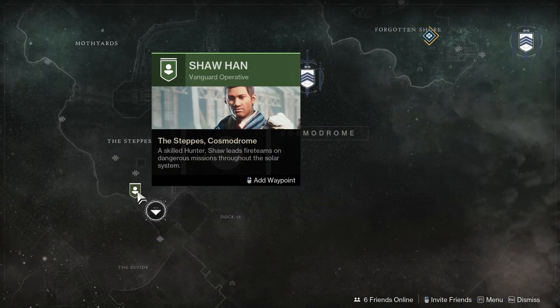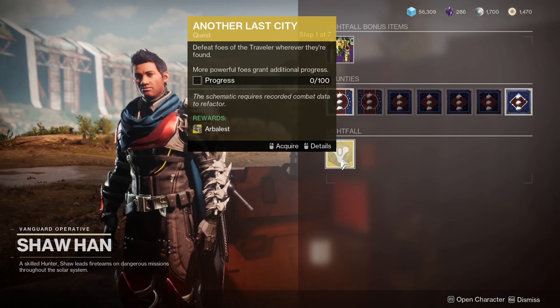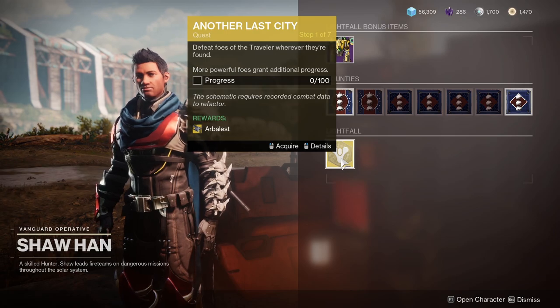To get the Arbalist Exotic Linear Fusion Rifle, you will first need to talk to Shahan on the Cosmodrome. This vendor will have the exotic quest called Another Last City.